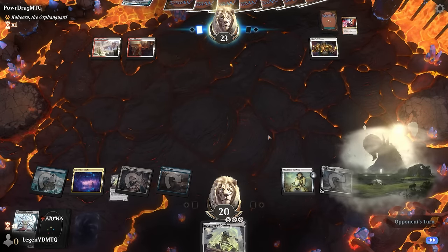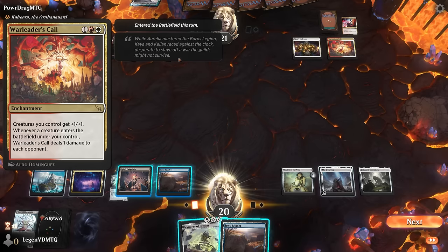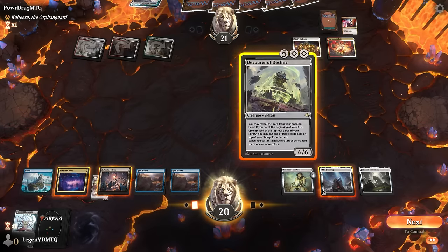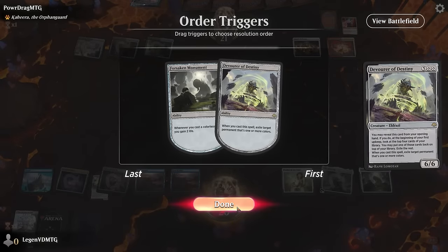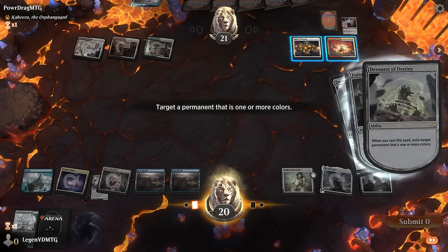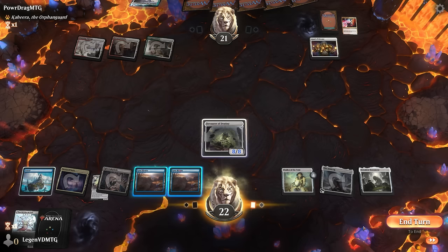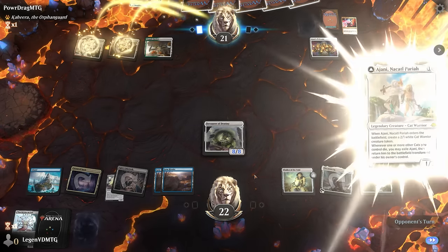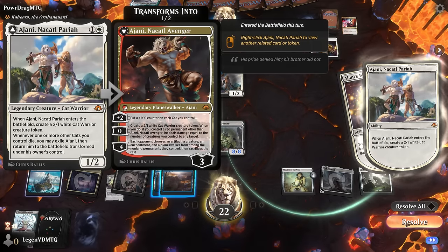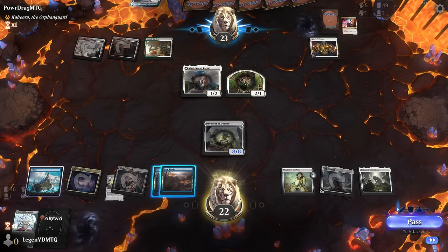A Helix takes care of our two-drop, and we play Monument. Next turn we cast Devourer — probably wanted to tap a little differently to return the exiled card, but we can do that next turn and get rid of the War Leader's Call. There's the new Ajani, one of the better payoffs for the cat deck, so our opponent is clearly playing the Ajani deck.